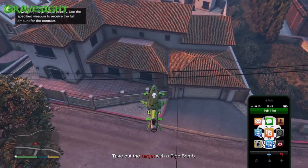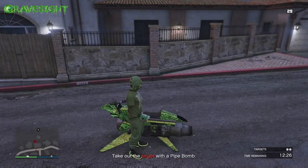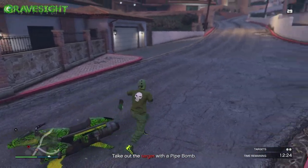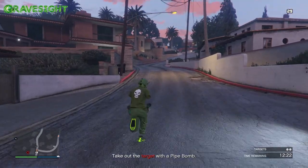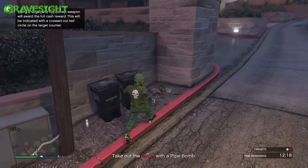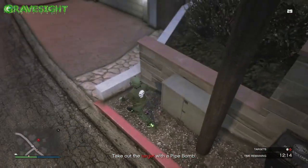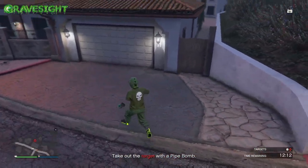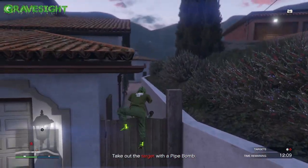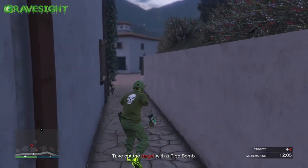Once we get here, there's nothing special on the phone — it just says you have to take out the target with a pipe bomb. I don't have pipe bombs, so we need to find the weapon of choice, which is shown on the mini map right over here. There are the pipe bombs — perfect. The target is going to be located in the back of this house, which looks like a really nice house, so we're going to sneak up here.